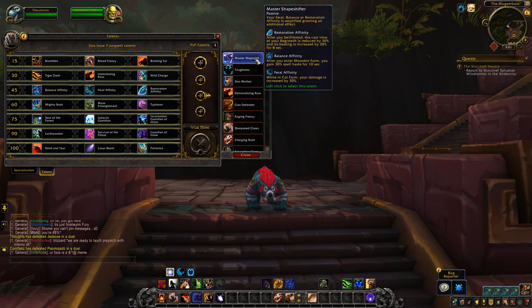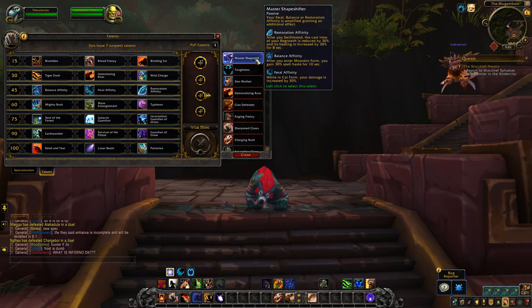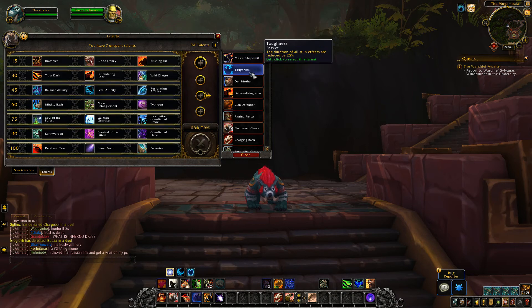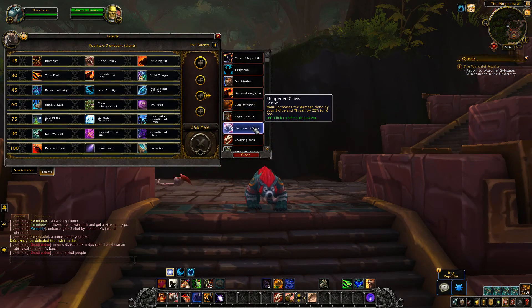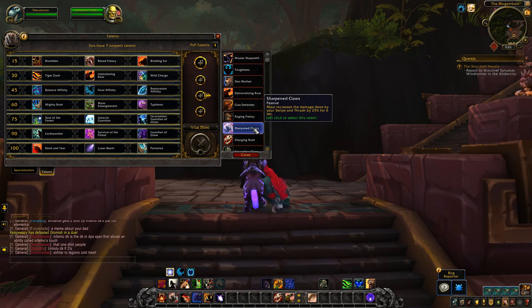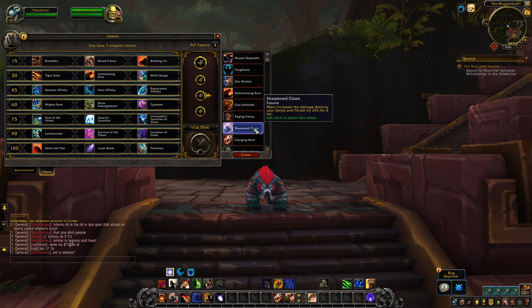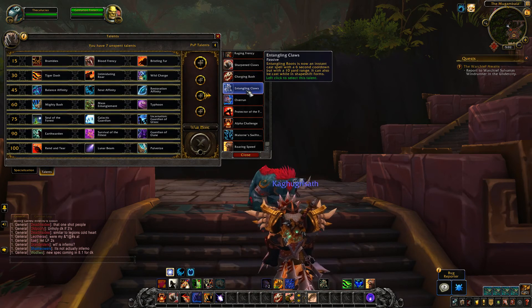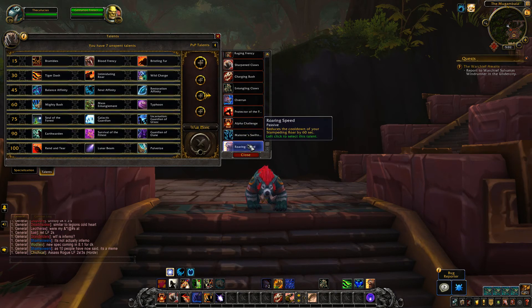Master Shapeshifter is one with a small change — under Restoration Affinity, after you Swiftmend, the cast time of your Regrowth is reduced by 30% and its healing is increased by 30% for 8 seconds. On live that applied to Healing Touch, but since Healing Touch is removed, it now says Regrowth. Sharpened Claws also has a small change: Maul now activates it, and it increases damage done by your Swipe and Thrash by 25% for 6 seconds. So whenever you cast Maul, Swipe and Thrash deal 25% more damage for 6 seconds afterwards.